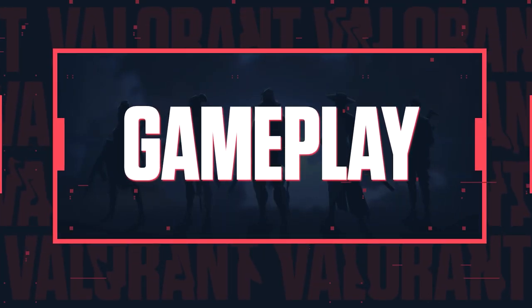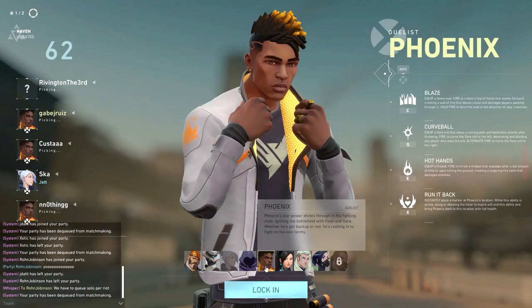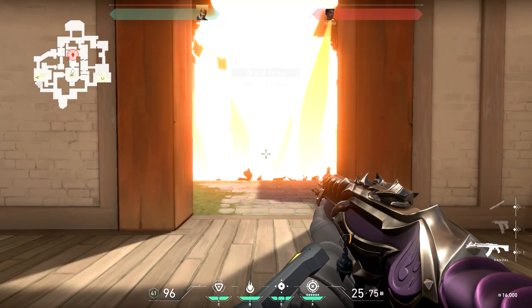Once you queue up and a match is found, you'll jump right into a character selection screen. Once the player locks in an agent, there is no switching, and only one agent can be chosen per team. You will not be able to play a five-man Brimstone comp and nuke the entire match.